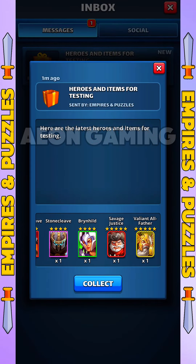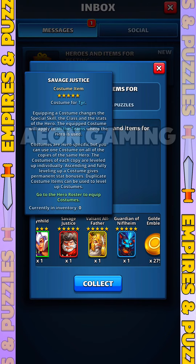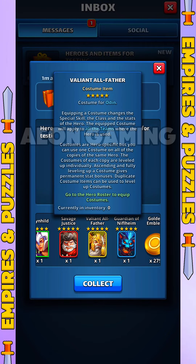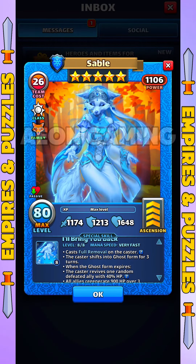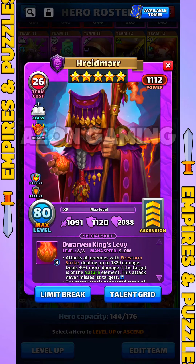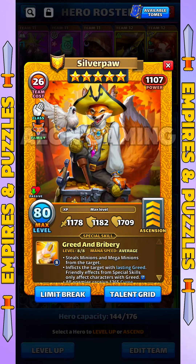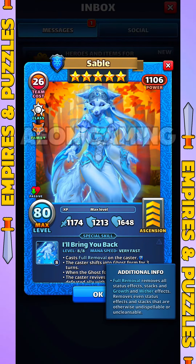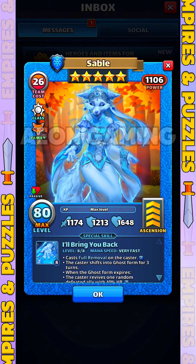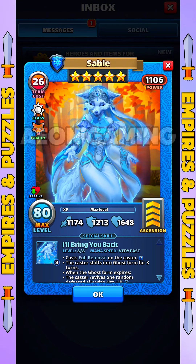This update may not be so important for some players, because the related heroes are no longer interesting to have, in terms of power creep and skill effects. The fourth update is the presence of three new heroes. The first is Hrydmar, where this hero comes from the Nidaveller family. The second and third heroes are Silverpaw and Sable, who come from the Fox family. A complete explanation of these heroes will be shared in a separate video, so make sure you have subscribed to my channel.